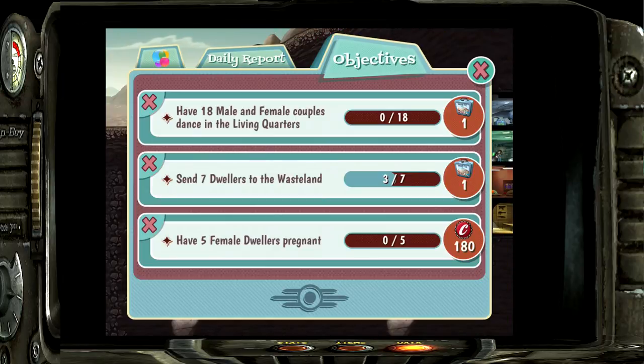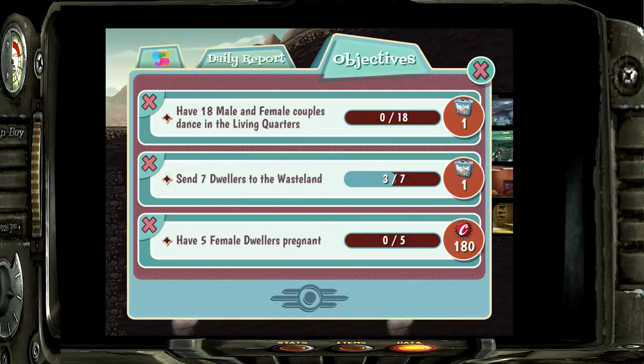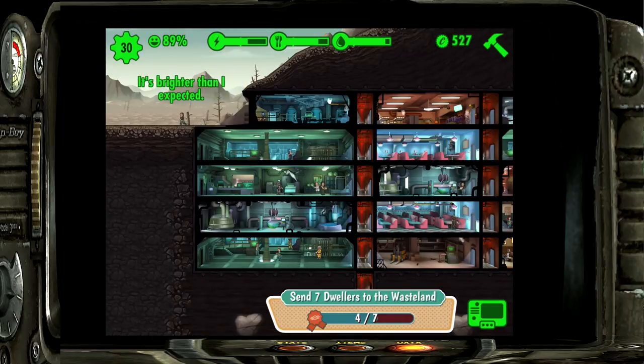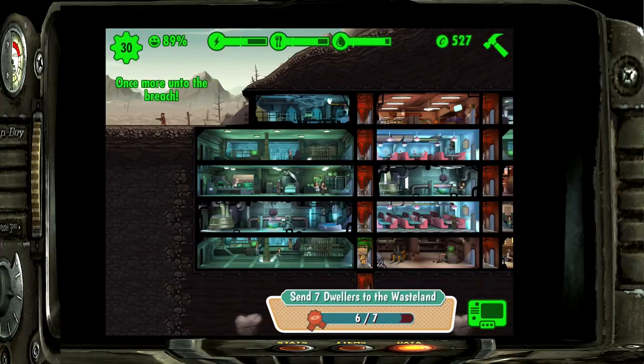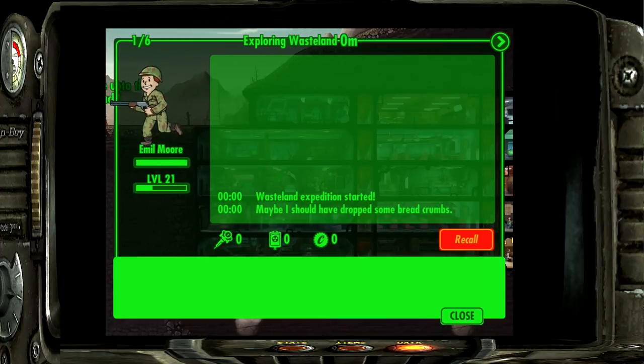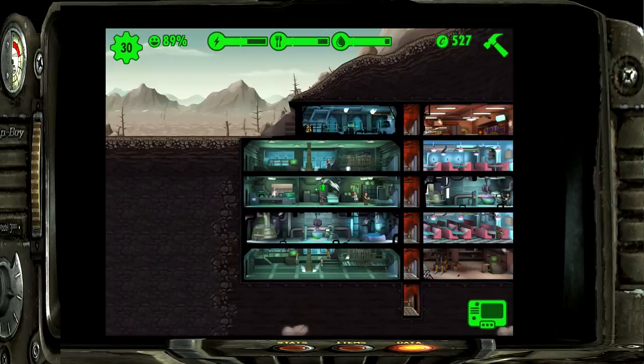The objectives you get are completely random. Have five female dwellers pregnant - I'll be getting that pretty soon. Kill 12 creatures in the wasteland - that will work perfectly for us. We need basically one more person to go into the wasteland. Then recall, recall, recall, recall, recall - these are little tricks to help out everyone on your staff.